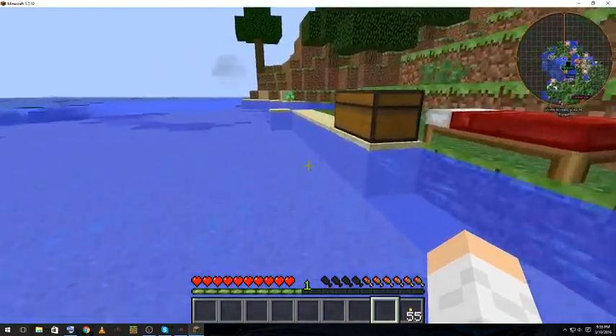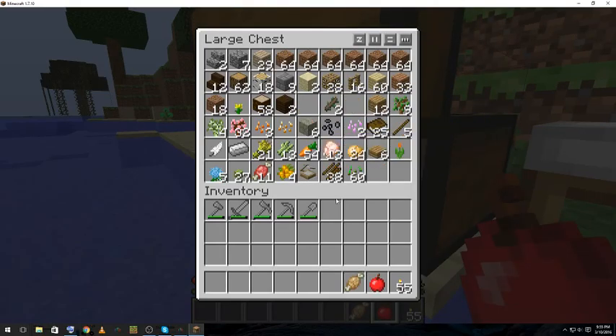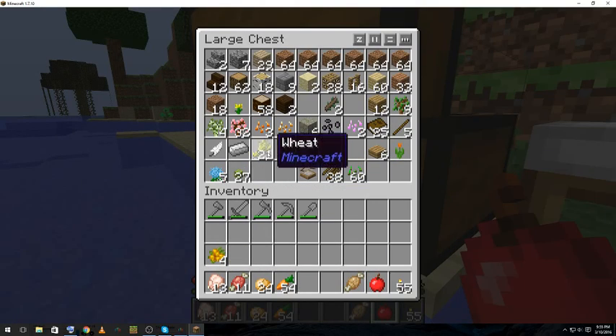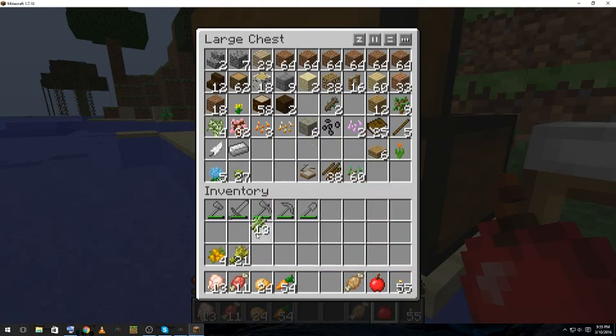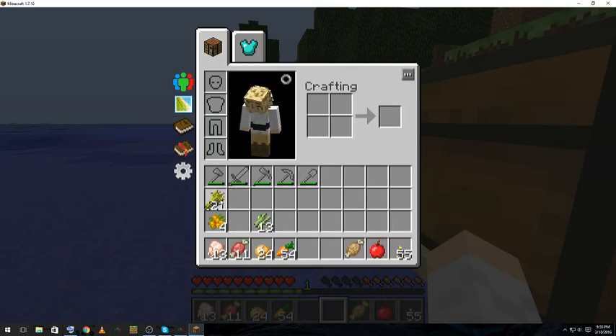We need at least ten cooked food items each, which is good because we have a dozen or so pork chops and a bunch of bread. There's also all kinds of stuff in this chest: 13 chicken, 11 mutton, 24 potatoes, 54 carrots, 21 wheat. We should turn that wheat into bread — well, maybe not all of it.